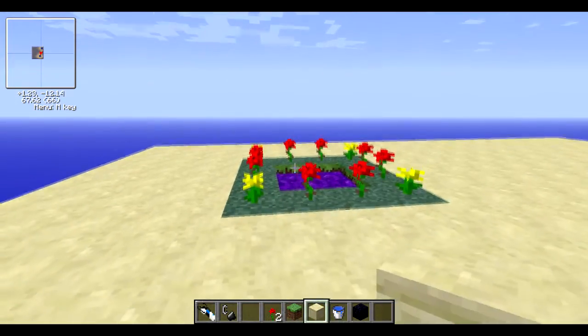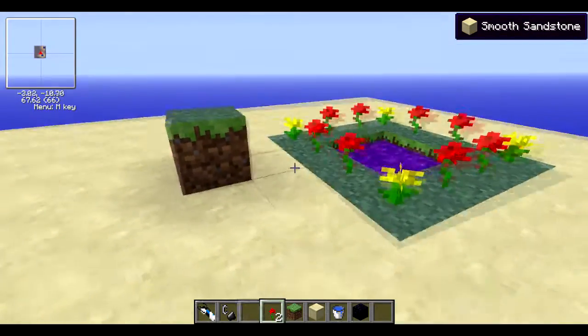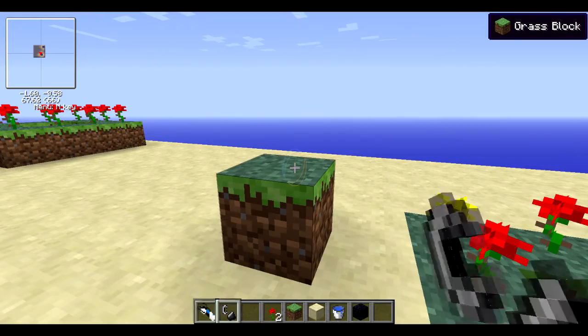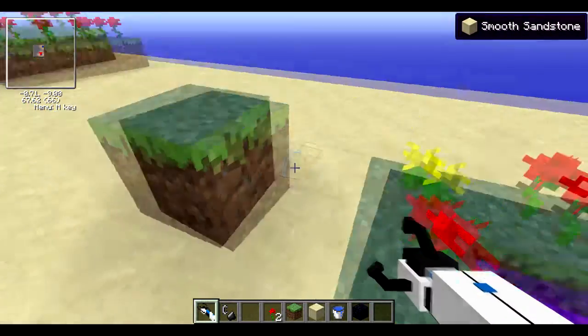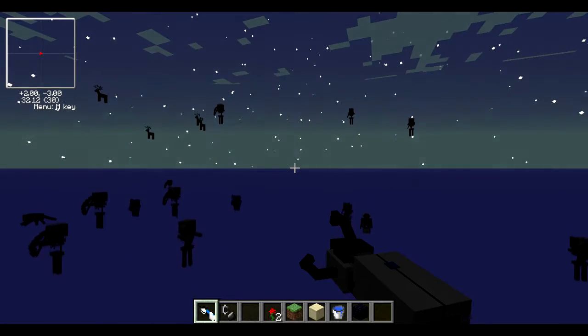Now the next part is you need a random block — it doesn't matter what kind of block, it doesn't matter what it is. It can be an entity, it can be a mob, it can be anything you want. I'm going to use a grass block. So what you do is you pick up the grass block with the G key, and you jump in the portal.